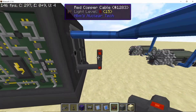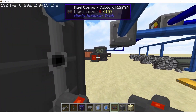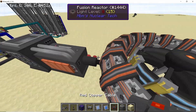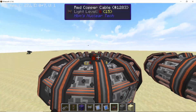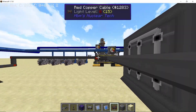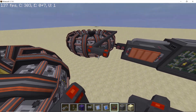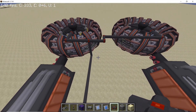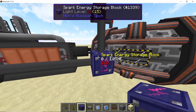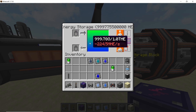Now we connect the second part of the power going into the plasma heaters and the fusion reactor. The plasma heaters and fusion reactor will each consume 2 million HE per second, so the total consumption of all four components will be 8 million HE per second. We also add a second buffer in the form of a spark storage battery.